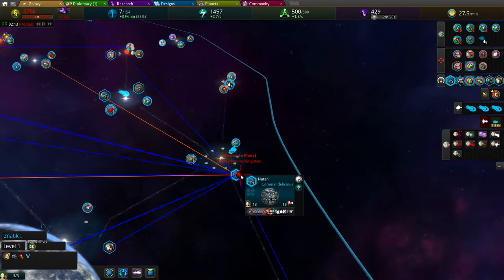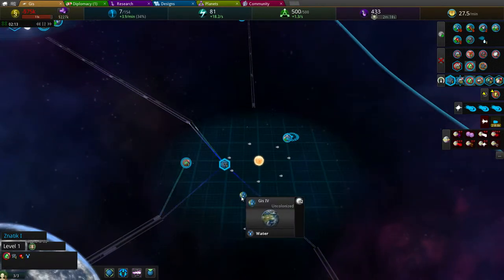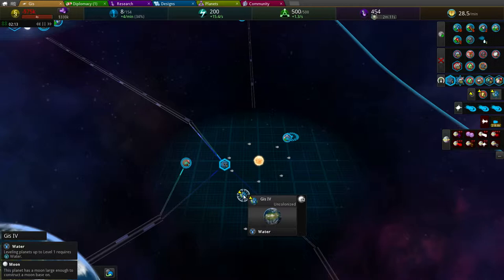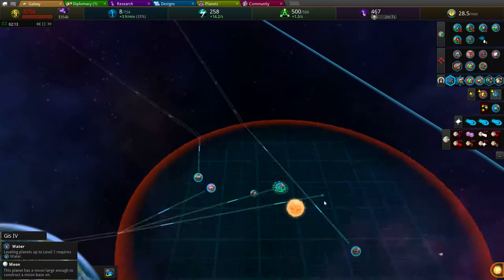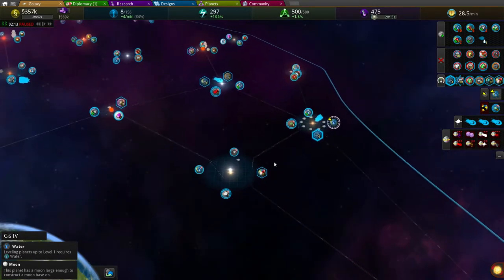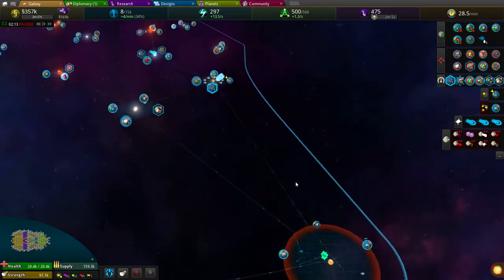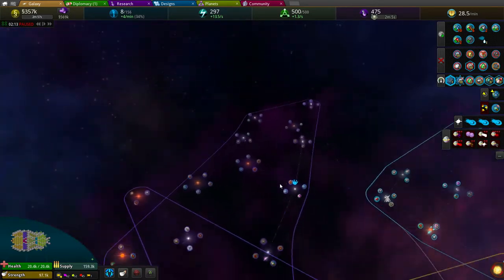I'd like to have another planet here - this is Nathan. Yes, let's pop a planet here. It's water - just great. Useless. It's also small. Okay, let's plan the attack on this - it's slightly pissing me off. Not a lot of money.